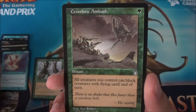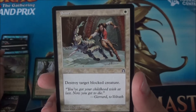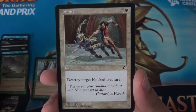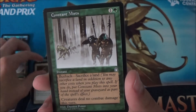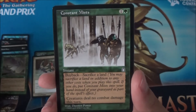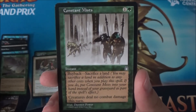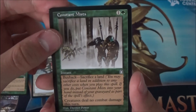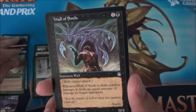Crossbow Ambush — this card got reprinted in I think Gatecrash, but not with the cool art of course. And this one — Constant Mists! This card is really good: if you have enough lands you can never take combat damage, and there are a lot of combos to figure out with this one. Nice, I like this one — this card could be worth something, maybe a euro or dollar.